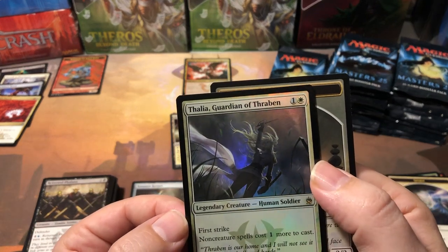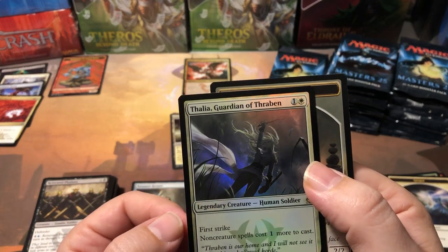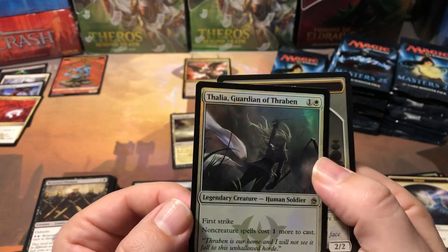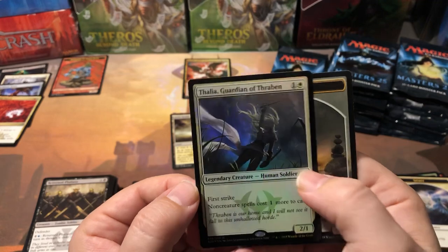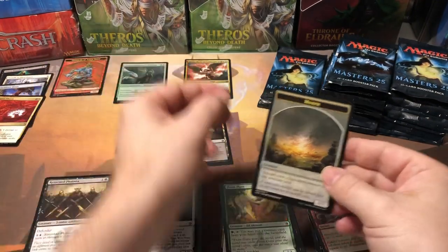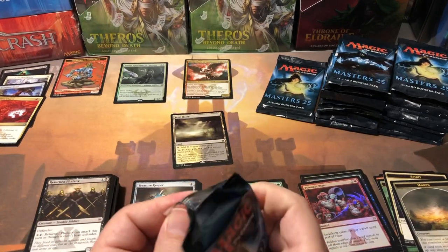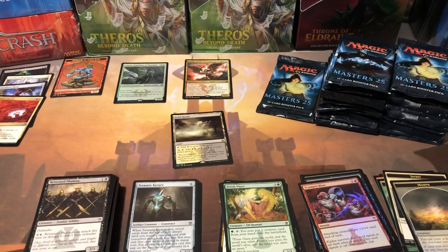We got a foil Thalia - there we go! Thalia as a foil is like sixteen bucks. There we go, decent hit there. Not bad. And a Morph token. We're starting to pick it up a little bit, getting a few bucks back - a couple of good hits in a row there.